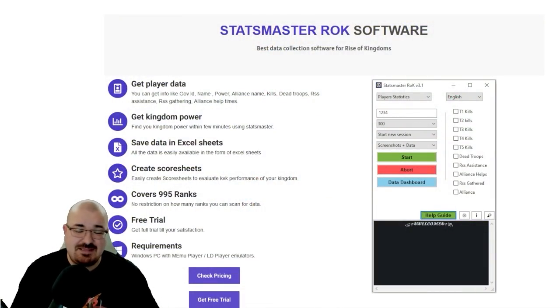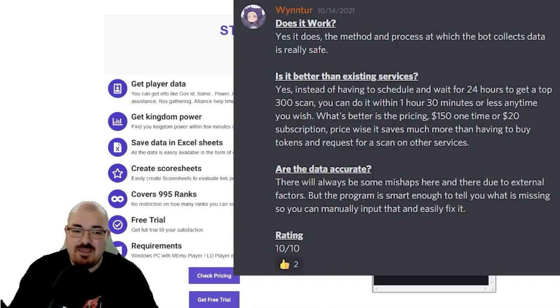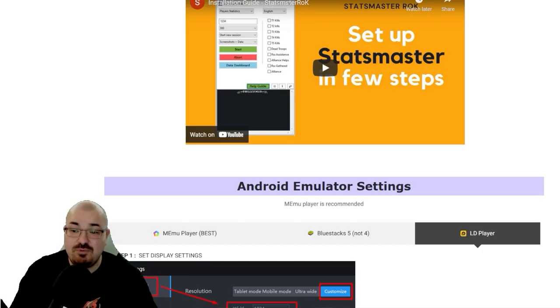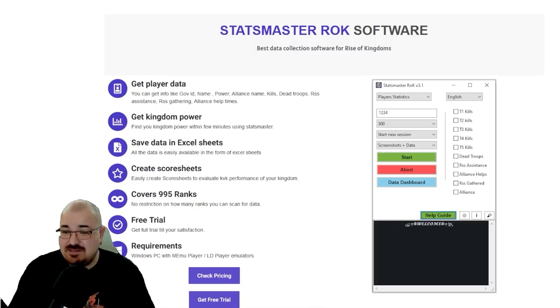That's Master Rock Software - the best data collection software for Rise of Kingdoms. Check the description for a link and promotion to get a 10% discount. It pulls all player data from your kingdom or another kingdom, gets your kingdom power within minutes, saves data in Excel sheets, and creates reports to evaluate KvK performance. It supports Windows PC, MEmu Player, LD Emulator, and BlueStacks 5. Use the Legend Ronnie code for 10% off.